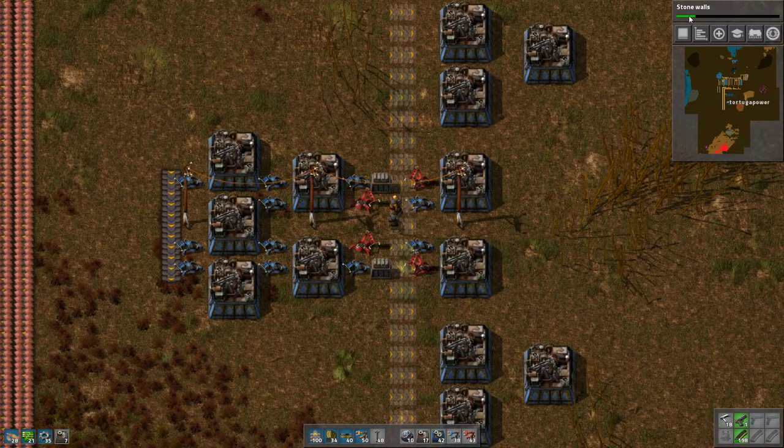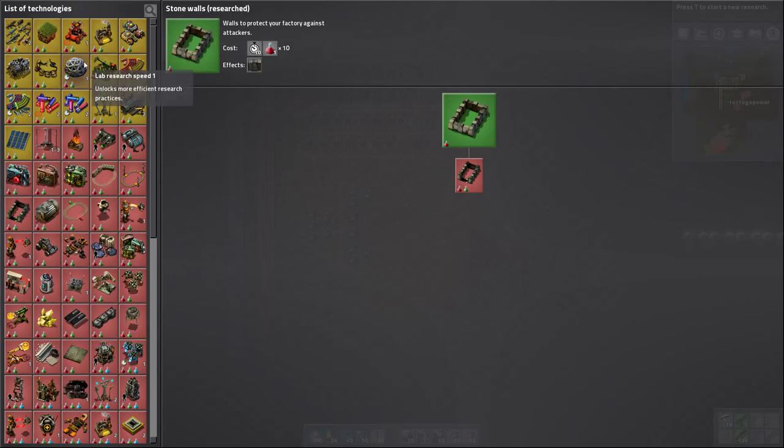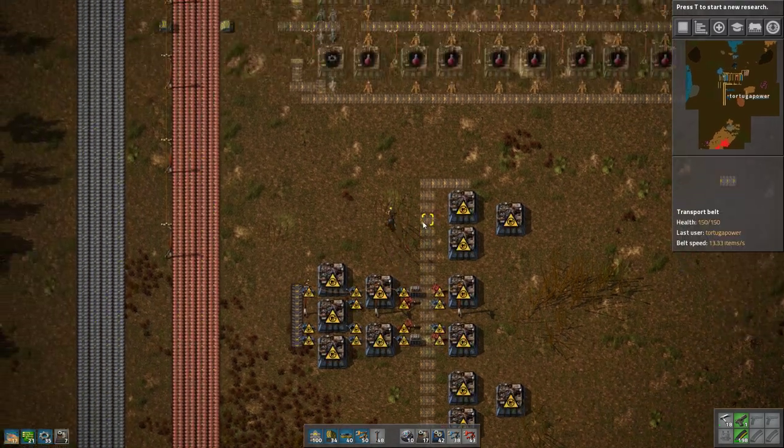These are just blowing by. You can see that once you get all these labs up and working, they work pretty fast. Now we're done with every science that only requires red — we're done with it. Now we need red and green to do anything, which is good timing since we're in the middle of getting that done.